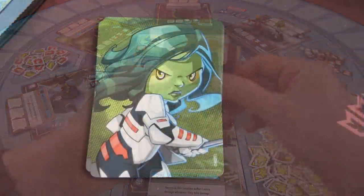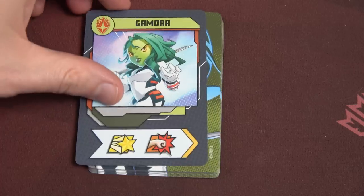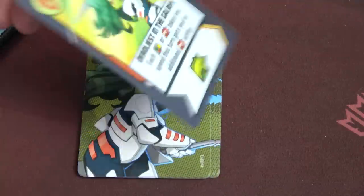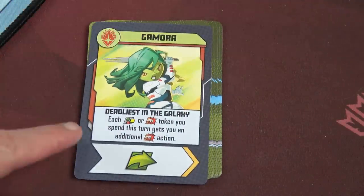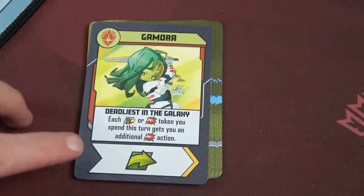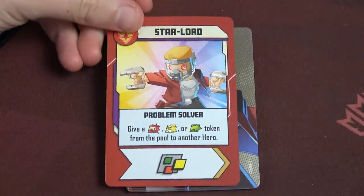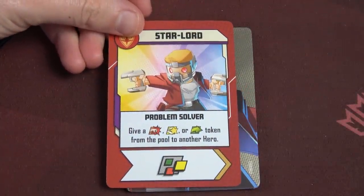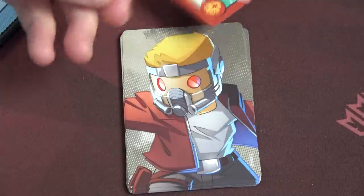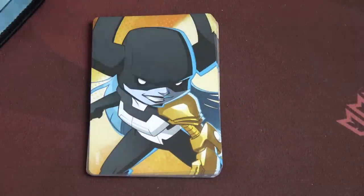Let's see if we can go into the Thanos fight without a single Infinity Stone found — I've never done that in a campaign. Gamora draws a punch and heroism, then just a punch, and then Deadliest in the Galaxy: each wild or punch token you spend this turn gives an additional punch action, with a move when played. Star-Lord's three cards are Problem Solver (give one token from the pool to another hero — and it's a wild), a move and punch, and just a regular punch. These two work together nicely.